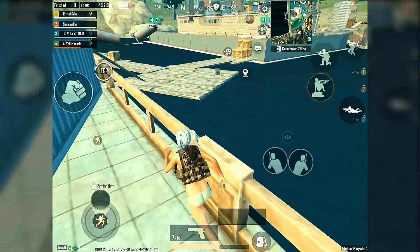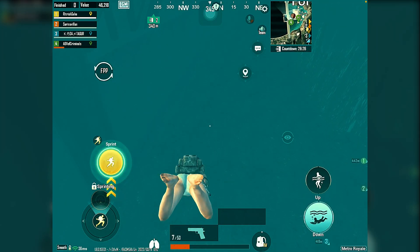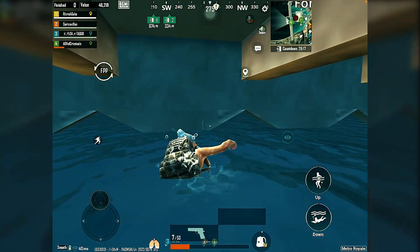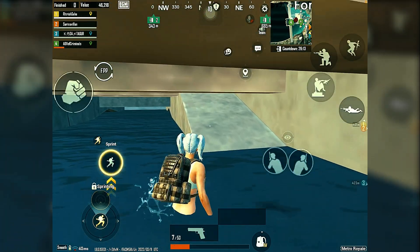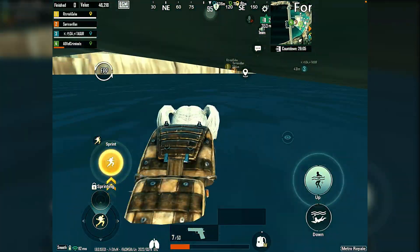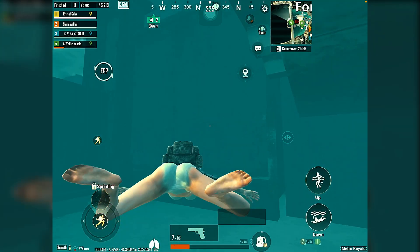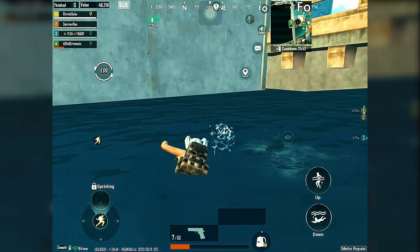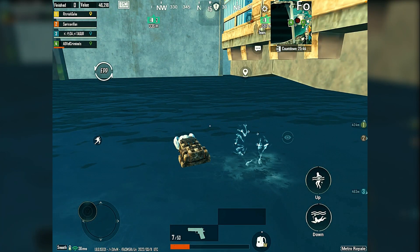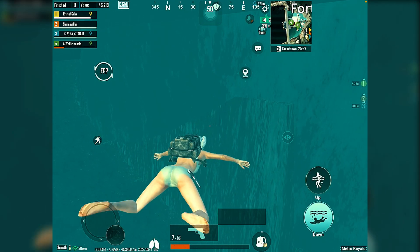We have to jump down, go inside the deep water, and die from drowning. Here we are at the secret location. Now we have to dive deeper and then go upward. That is the location we need to head toward — you cannot come here from the upside, you can only come here from the downside. We have to go inside the water again in the deep waters and die from drowning.